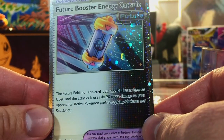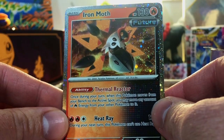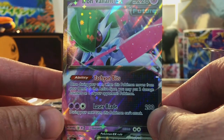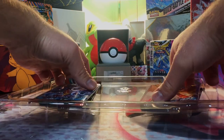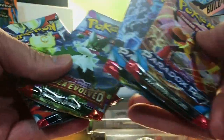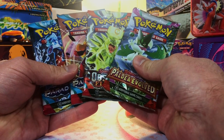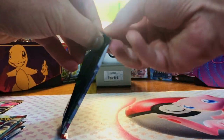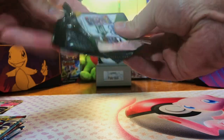Our first card is a Future Booster Energy Capsule, hollow. Next, we got our Iron Moth, hollow. And our last promo, the Iron Valiant EX. I'm really liking the promos coming out of these Paradox Rift boxes. We got four packs — two Paradox Rift, Paldea Evolved, and Obsidian Flames. A variable pack selection, which I do like. Let's rip into it and see if we can pull the Iron Valiant SIR.